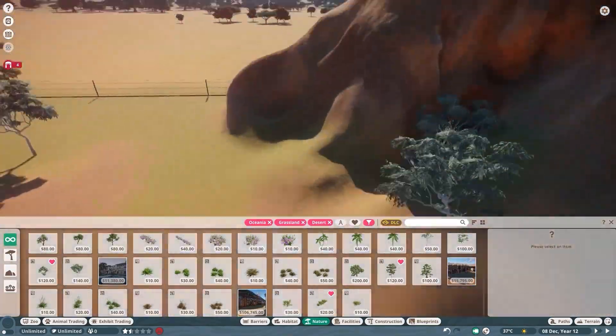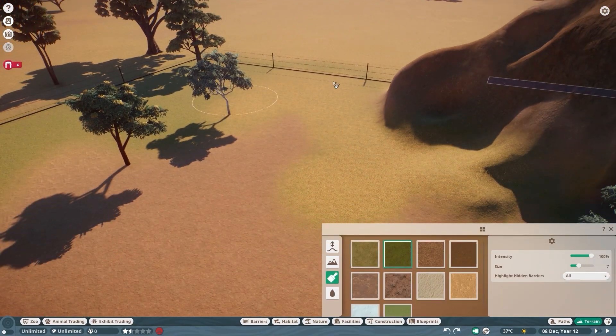Unfortunately we don't have the super red rock because we're not in desert mode. But I really liked this hard contrast between the tall grass and the rock — so that's something I really focused on. The grass is going to very sharply follow that pattern and then very sharply cut into rock.